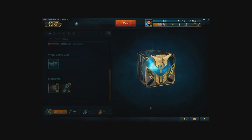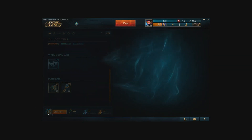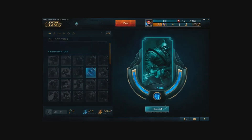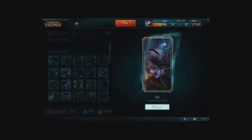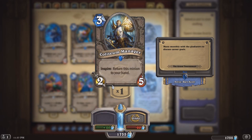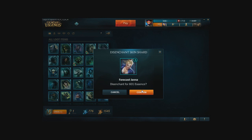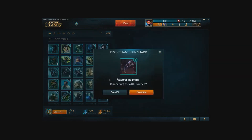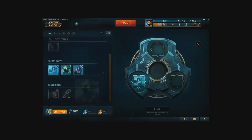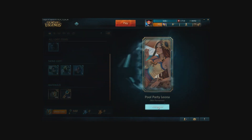Shards are basically keys that can be turned into the actual skin or champion. You can upgrade these shards into the actual item it represents by destroying other shards. It's basically like Hearthstone, where you can dust cards to make new ones. The more expensive a skin or champion is, the more dust it requires to create, or the more dust it gives you when you destroy it. You can also destroy three shards to make one random permanent skin or champion.